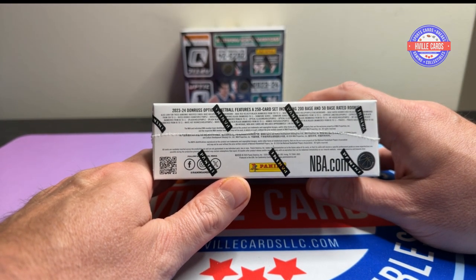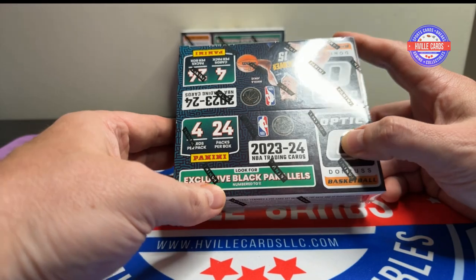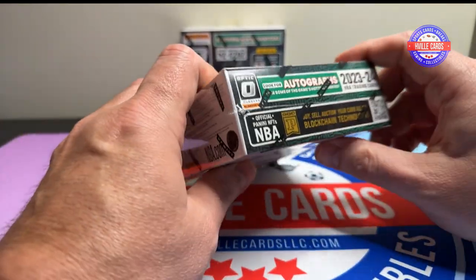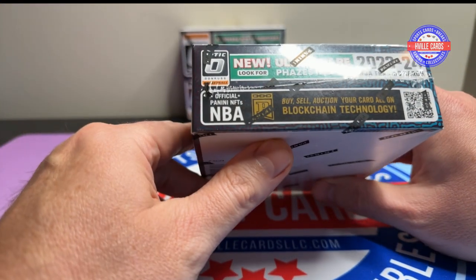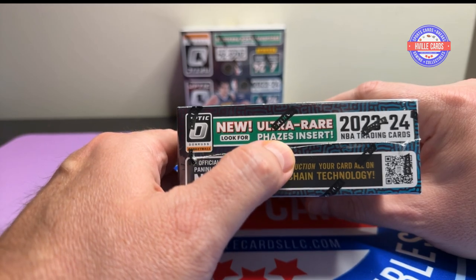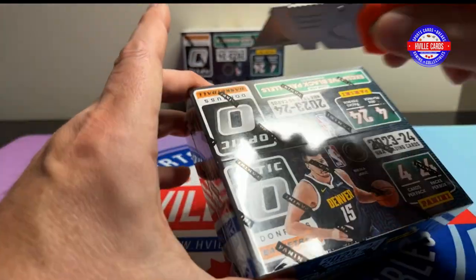There's what you can get in this. They have black parallels that are exclusive to retail and they're one of ones. But you can get autographs, you can get checkerboards, purples, and hollows. And we want to get the phases, because I believe the phases insert is the case hit. So let's go ahead and open this up.